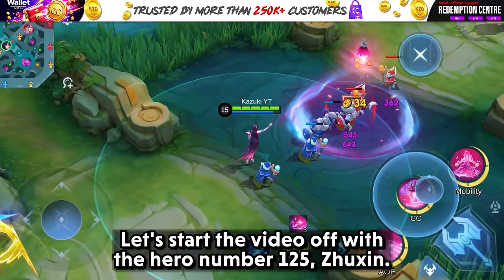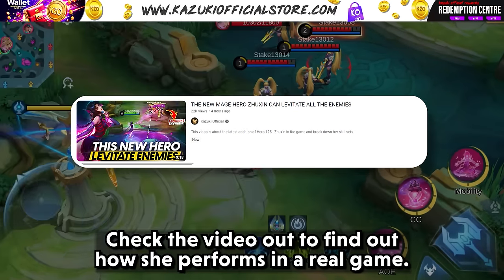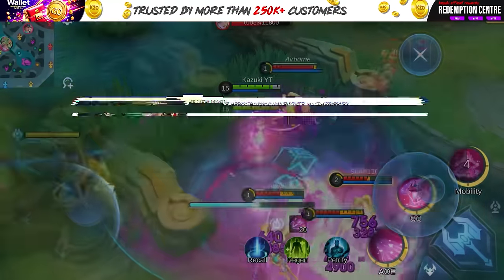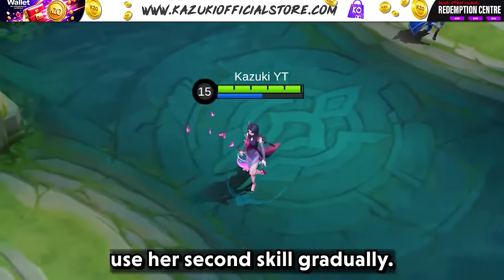Let's start the video with hero number 125, Zuzin. I have already made a full video covering everything about her — check that video out to find out how she performs in a real game. But let me just glance over her skills. Her passive allows her to restore the mana she uses for her second skill gradually.